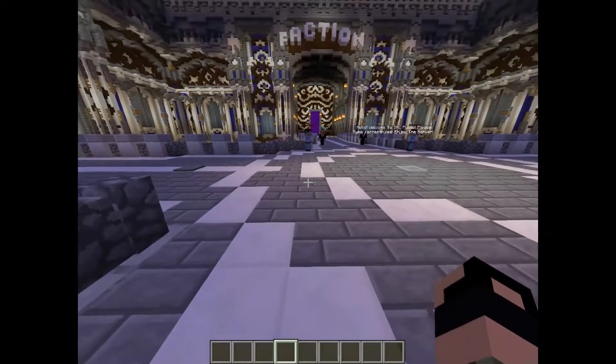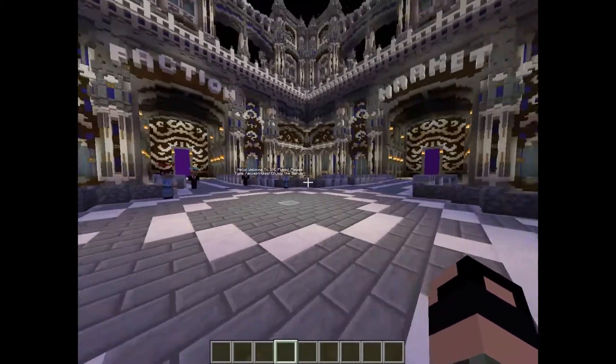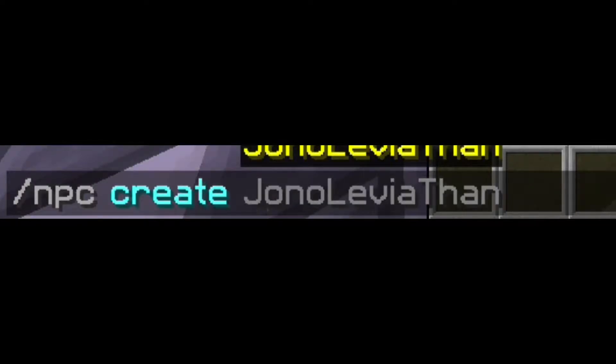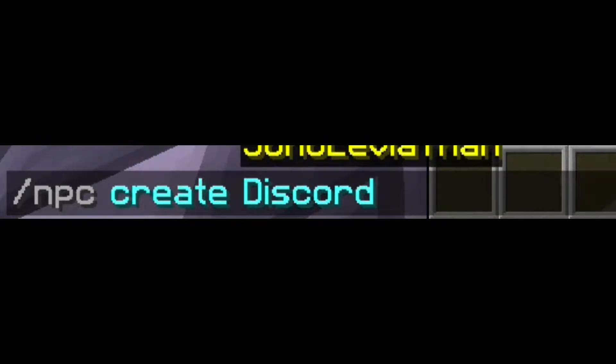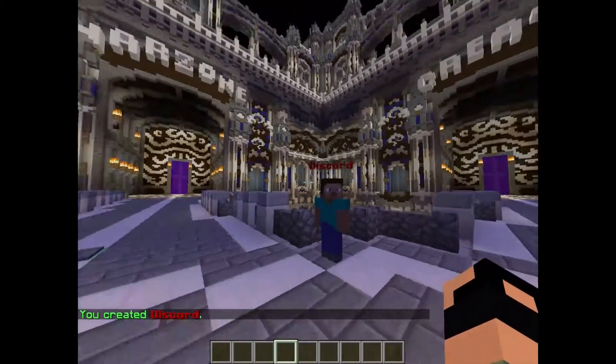The first thing you want to do is find the location where your NPC is going to be. For example, we'll make another Discord one here. You want to type `/npc create` and then the name. Mine's going to be Discord, with a color code prefix — so the name will be `&4&l Discord`. Hit enter and there he is.